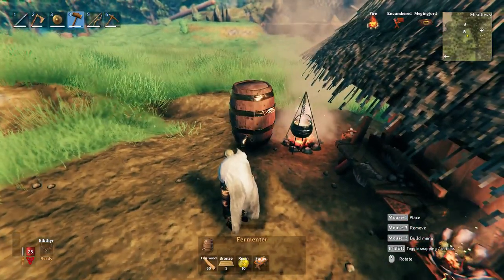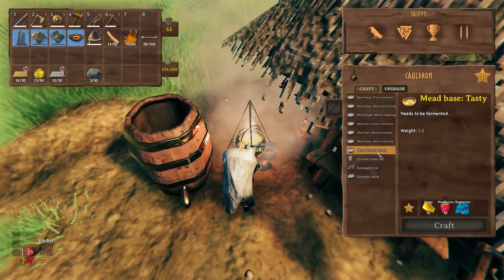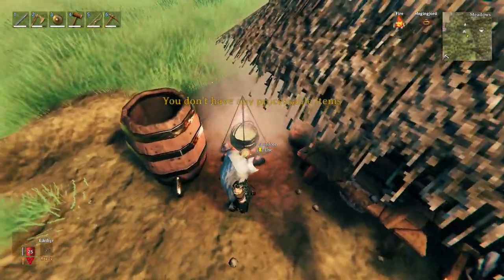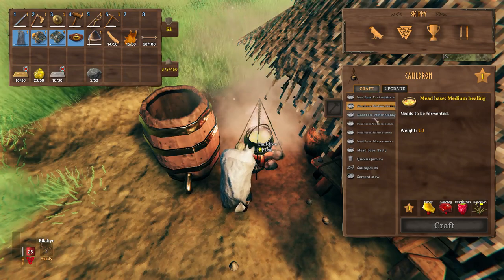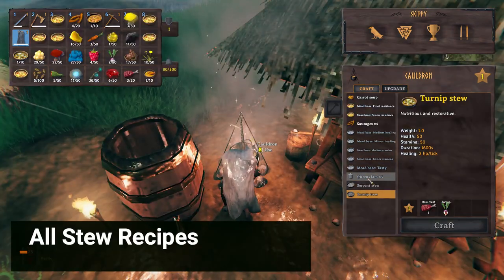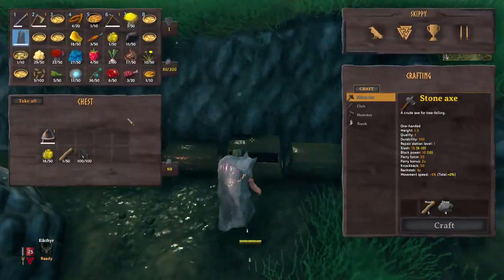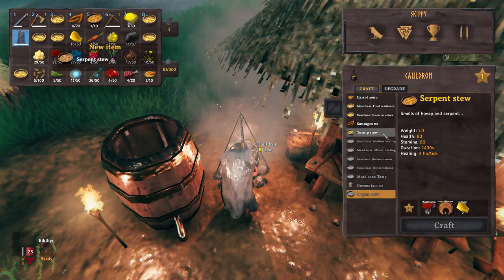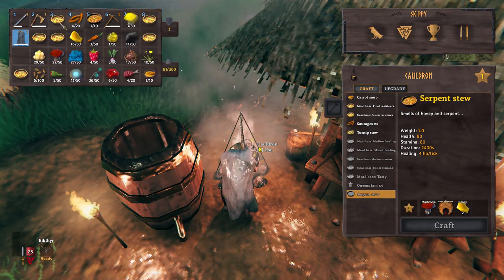After you have both built, pop into your cauldron's menu and see what recipes you have. You will only have recipes for meads and stews that you have made the ingredients for. But luckily, I plan to guide you through all the ingredient locations for every consumable very quickly. So your cauldron will be broken up into two types of consumable: mead base and stews. The stews are simply crafted within the cauldron. You have queen's jam, it's comprised of berries found in the meadows biome and blueberries found in the black forest. You have serpent stew, which of course you will need cooked serpent meat gathered from a sea serpent in the ocean, mushrooms which are found all over, and honey from beehives in the meadows.